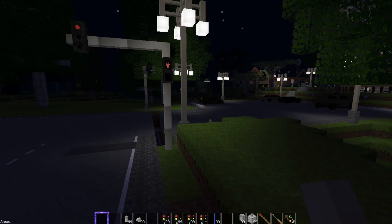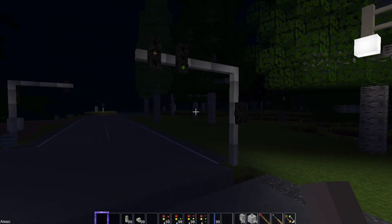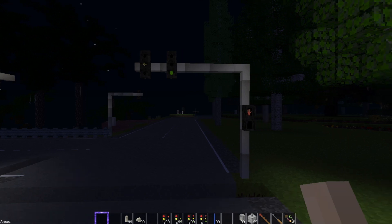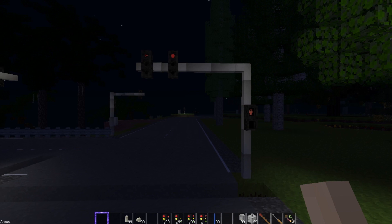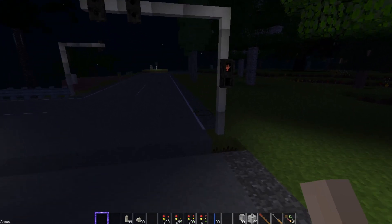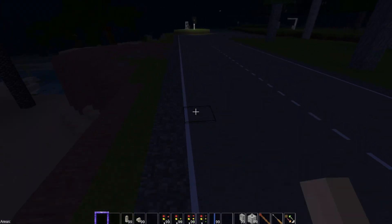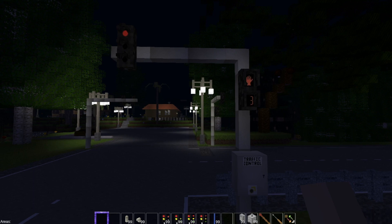You can see the light turn yellow to red, there's the pedestrian walk, and it's real laggy because everything was local, not on my server — this is on my test world. You can see the left turn arrow going yellow, then the traffic light go yellow. Then it all goes red. That's a left turn module, a traffic light, and a pedestrian crossing — all connected with digilines. You can see the pedestrian counting down to zero.